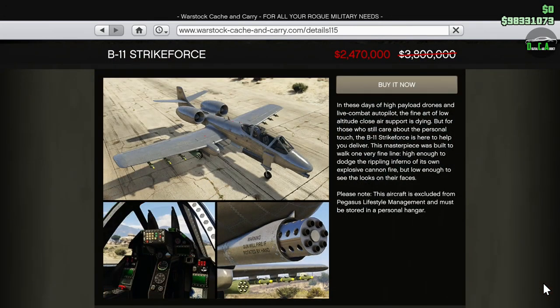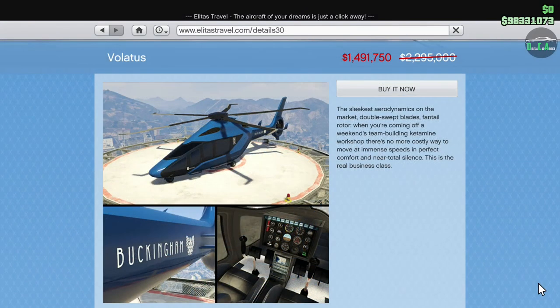Moving on to the Warstock website, we have 35% off the Strike Force. I personally don't find this plane that useful for combat — most players will agree the gun is pretty weak, though some players do find it useful. Keep in mind that you need to own a hangar property in order to buy this plane. Moving on to the Elitas Travel website, we have 35% off the Volatus helicopter.